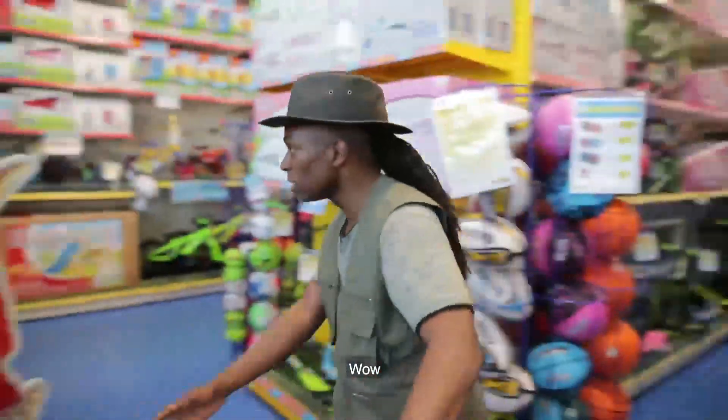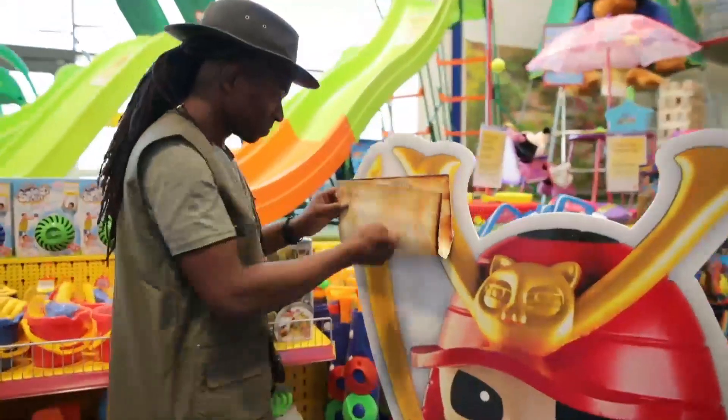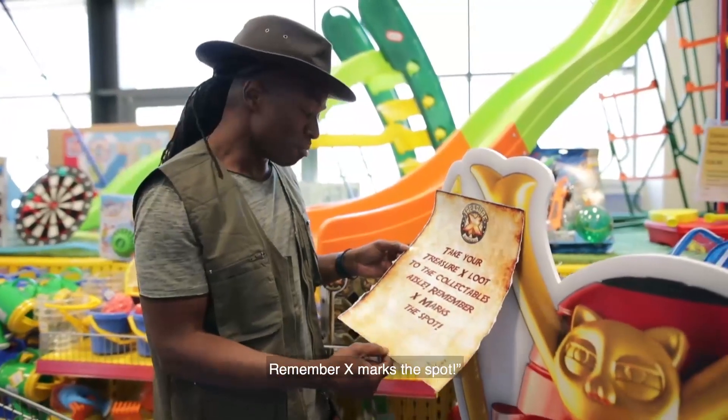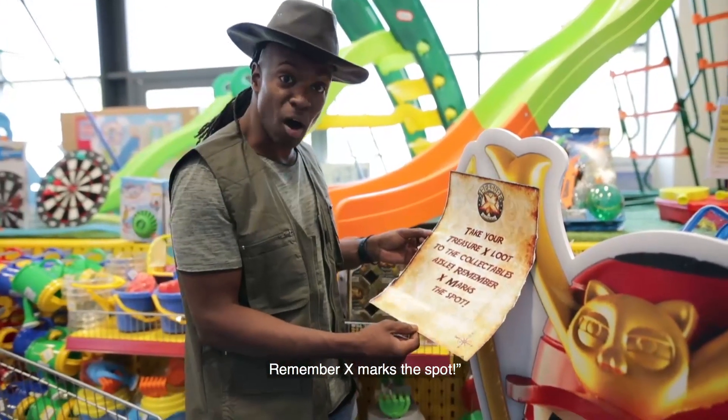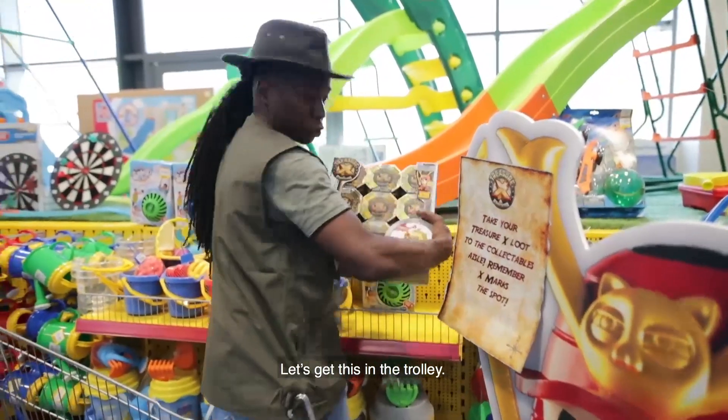Oh wow, I found the next clue. It says: 'Take your Treasure X loot to the collectibles aisle. Remember, X marks the spot.' All right, let's get this in the trolley.